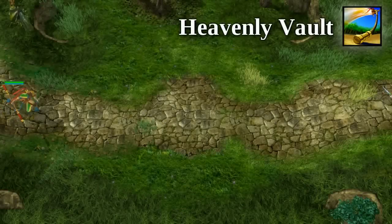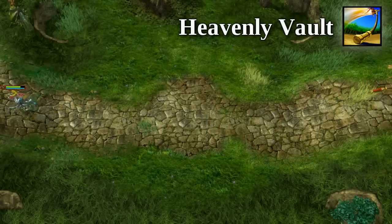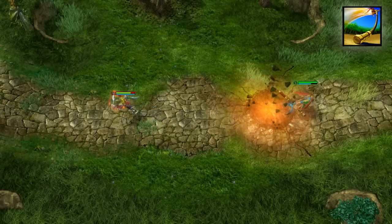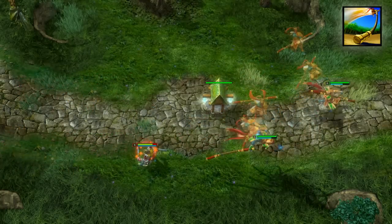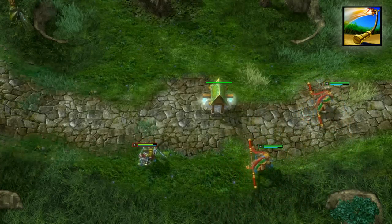Heavenly Vault allows the Monkey King to use a unit as leverage to launch himself forward while knocking his target back. This deals physical damage and a crippling movement speed slow if an enemy is targeted. If cast on a building, he travels twice the distance that he would on a normal unit, giving him an extra edge around defensive structures.